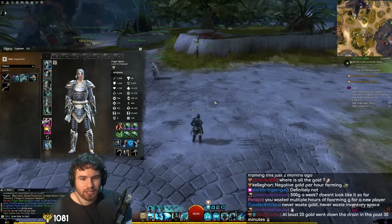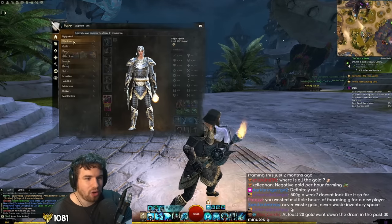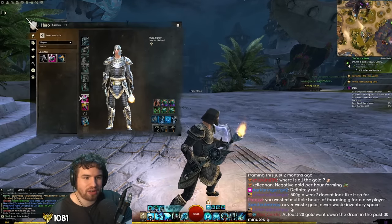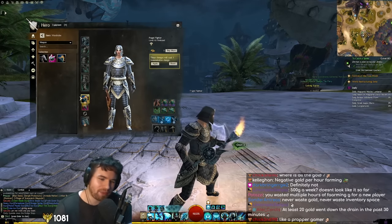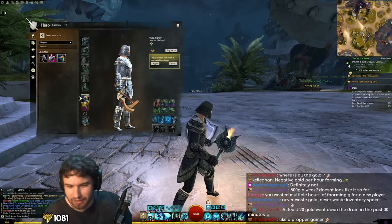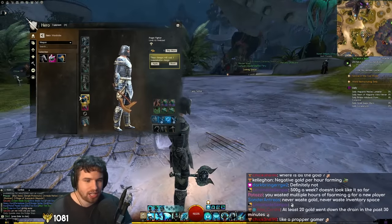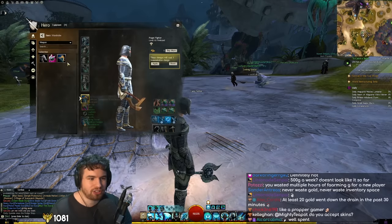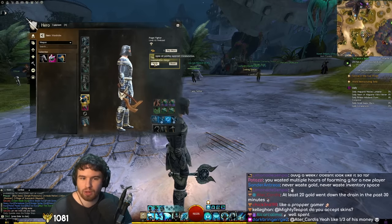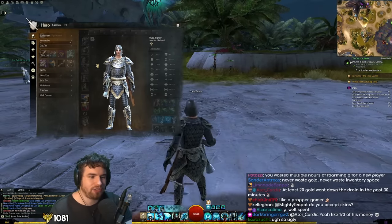And you know what? Look at that disgusting axe skin — I cannot bear to look at it. I think we should use a transmutation charge. This is going to be a transmutation charge well spent, because we're going to change this putrid, disgusting axe skin into something at least half decent — the Firebrand's Axe. So there you go: wardrobe, click on the skin we want, apply, boom. Nice. There it is. I love to see that. Huge.